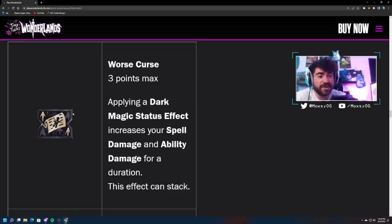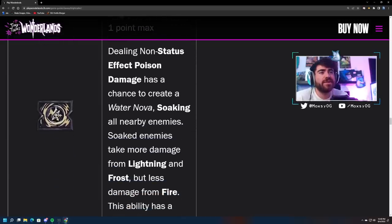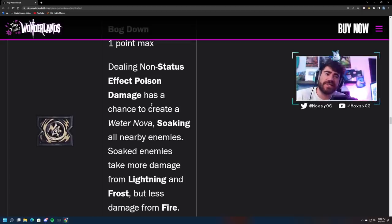Tier 3: Worst Curse — applying a dark magic status effect increases your spell damage and ability damage for duration, this effect can stack. So apply status effects and you get spell damage and ability damage. If you're using Contagion you could get dark magic status effects. Next up Bog Down: dealing non-status effect poison damage has a chance to create a water nova, soaking all nearby enemies. Soaked enemies take more damage from lightning and frost but less from fire. This ability has a short cooldown.